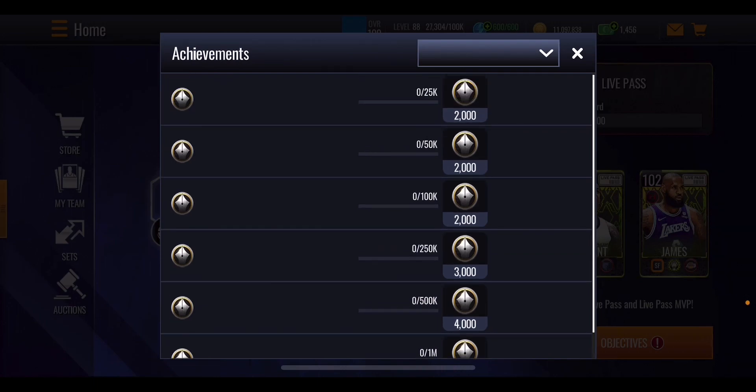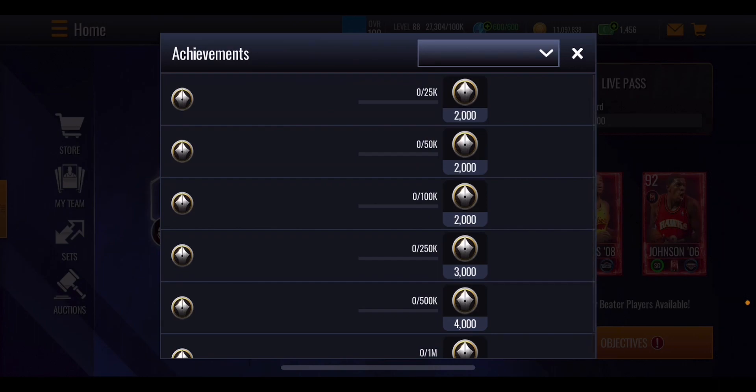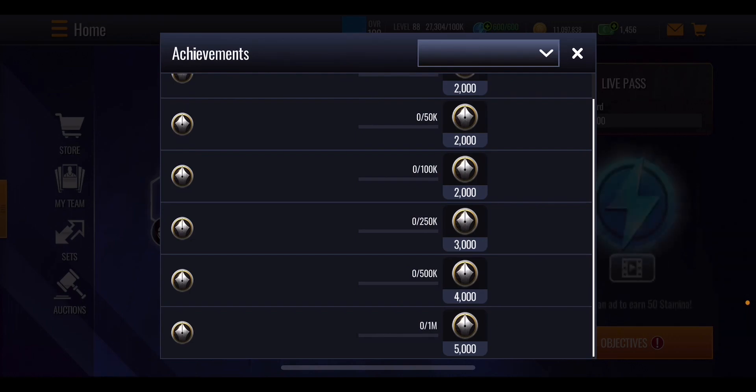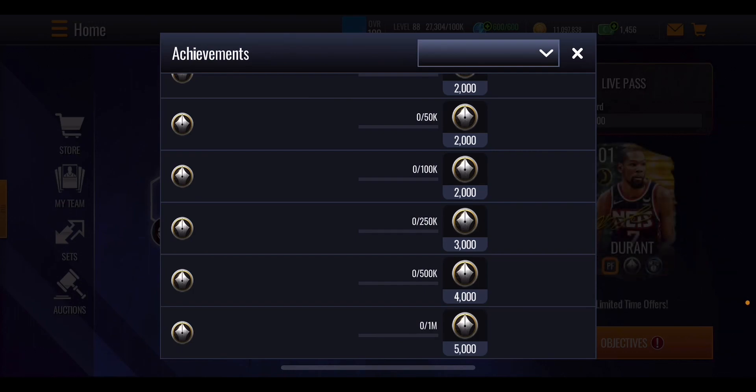There's no text showing at the moment, but this is your coin objectives section. Hopefully EA will fix that soon. Spending 25k coins in the store gets you 2,000 points, 50k coins gets 2,000 points, 100k also gets 2,000 points, 250k gets 3,000 points, 500k gets 4,000 points, and spending 1 million coins total gives you 5,000 signature points. This promo will run around five days, giving you plenty of time to spend through those coins.